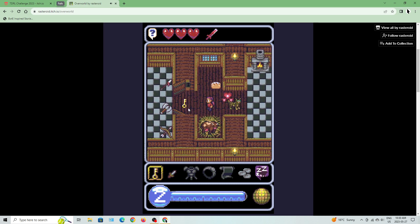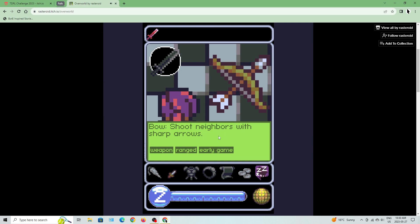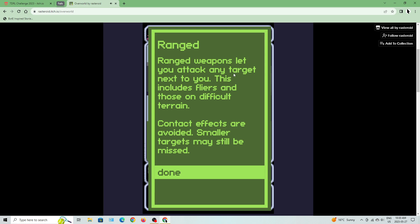There's a cow. We can grab ourselves a weapon here — a spear, an axe, or a bow. The bow shoots with sharp arrows; it's a ranged weapon that lets you attack any target next to you, including fliers and those on difficult terrain. Contact effects are avoided, but smaller targets may still be missed.